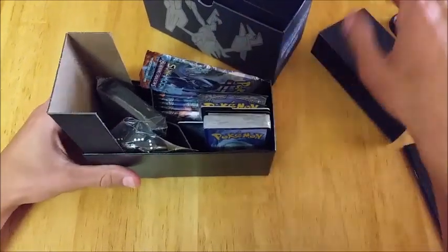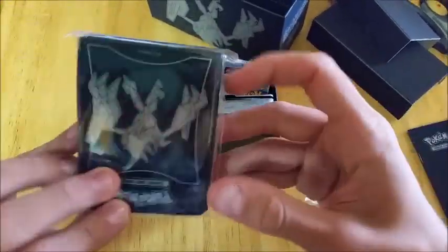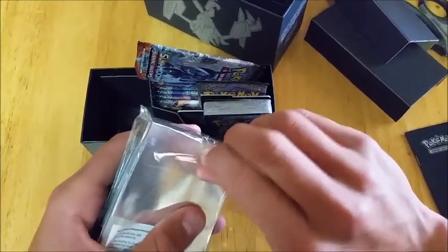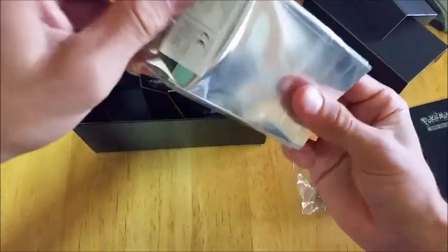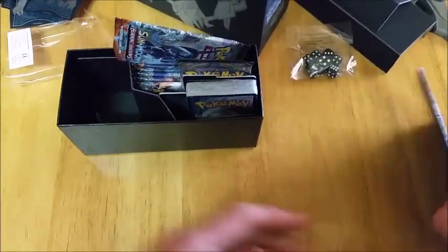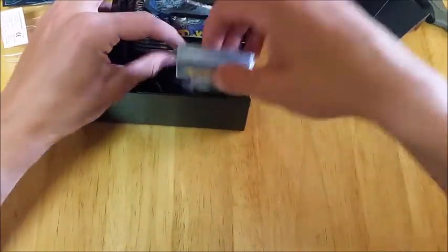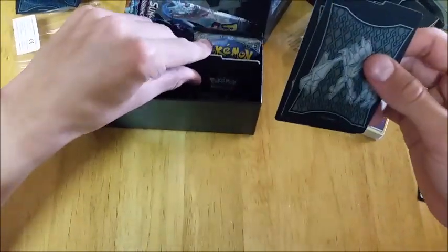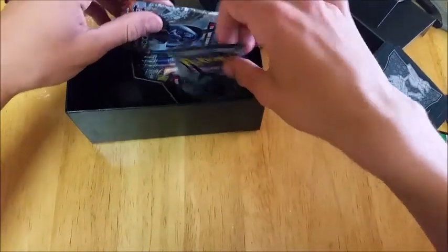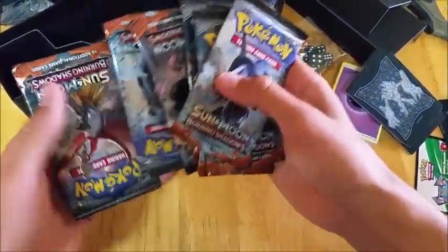So in this box you get your dice, sleeves — they've got Necrozma on them, and in these ones you get 60 sleeves. We've also got the player's guide, energies — there's like 45 of them — a code card, separators, and then you've got the eight packs.